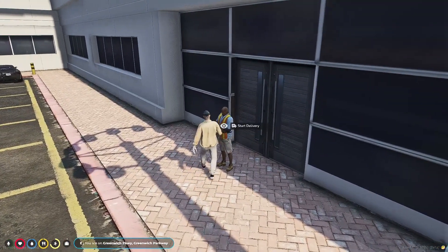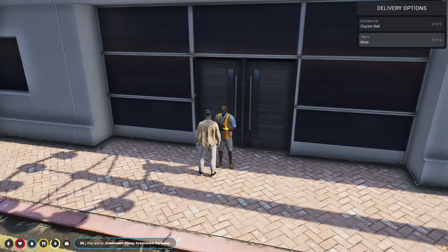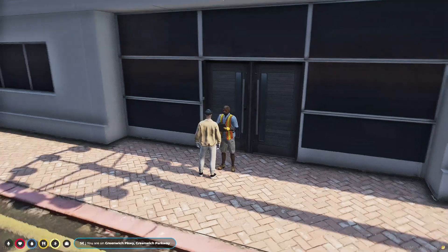Now we have arrived at the trucking depot. You will need to find the guy with the clipboard and use your third eye on him. Select your destination and vehicle, then enter the vehicle.